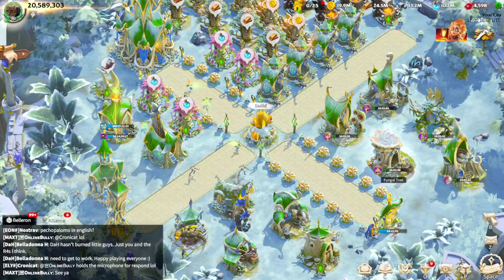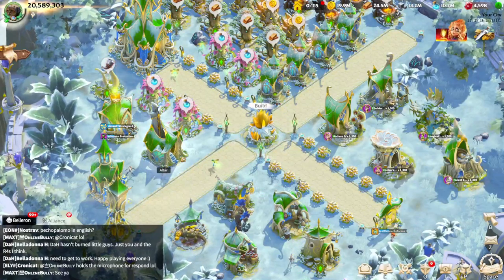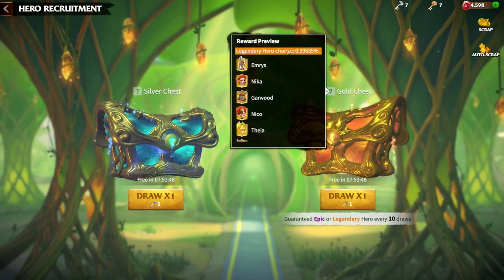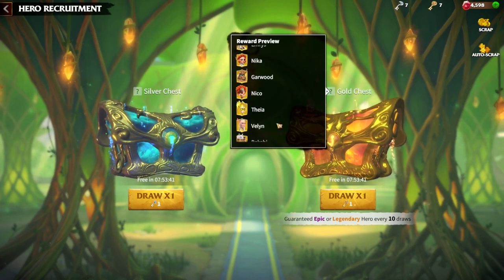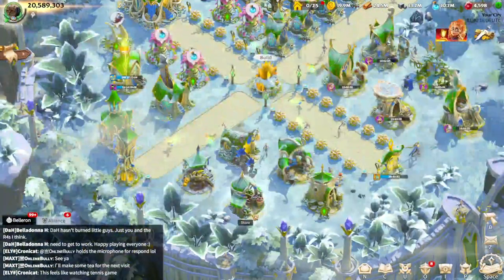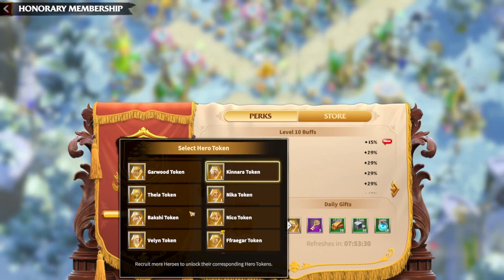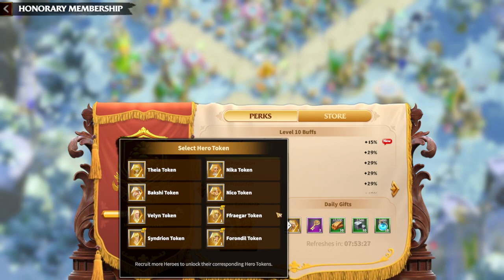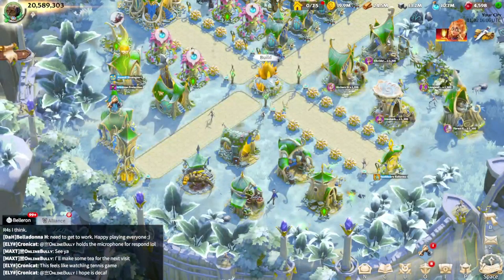First of all, we need to understand how to get Welling and how to upgrade his skills. There are two ways: from the gold chests — there is a limited number of legendary heroes available there, and Welling is one of them — and also from the VIP shop, where like any other hero you own you can get one token per day. Compared to heroes like Forn or Freygar, who can't be obtained from gold chests, you can get Welling and upgrade his skills much faster.